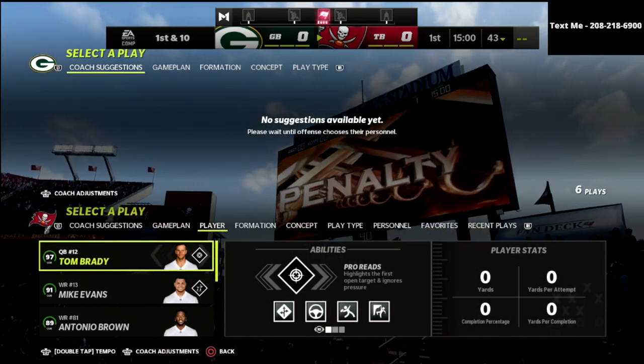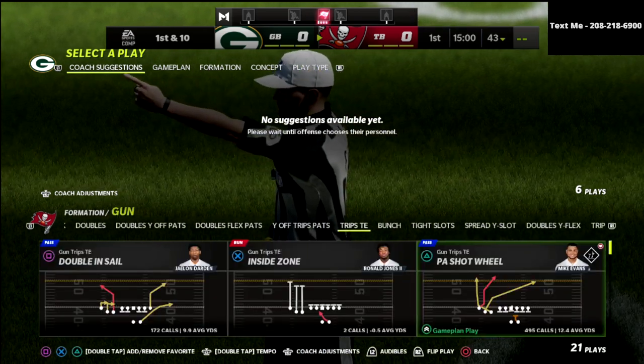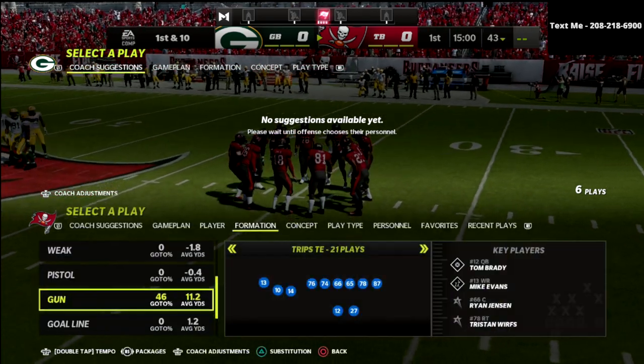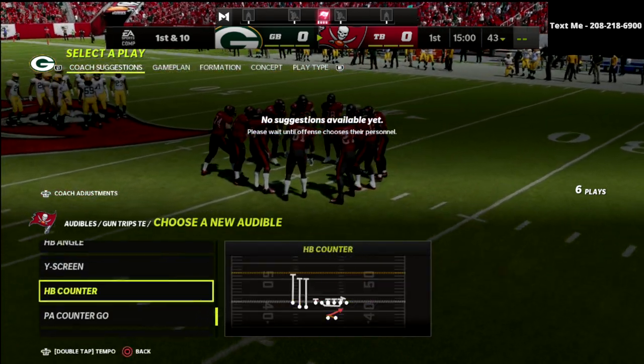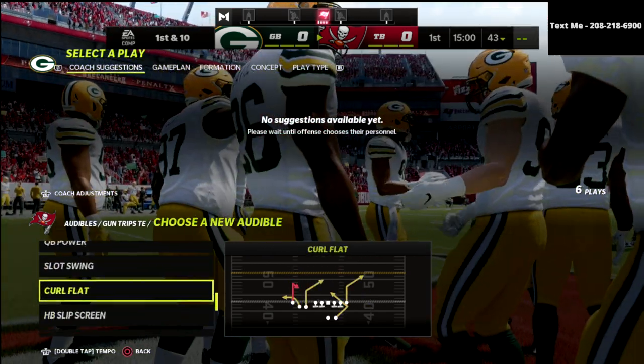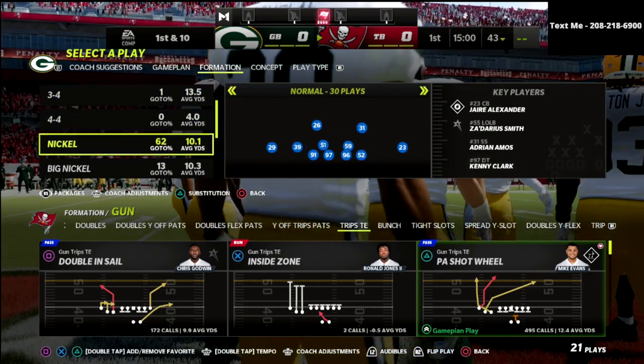In this video, I'm going to show you a fun little way that you can manipulate the meta defense that most people are utilizing in Madden 22, how you can really mess with the double Mabel concept that a lot of people are running in this game, and show you a cool way to manipulate them out of Trips Side In.